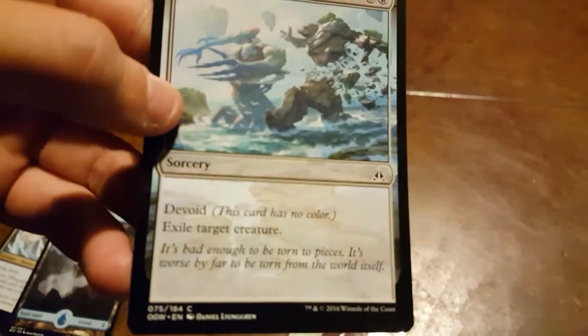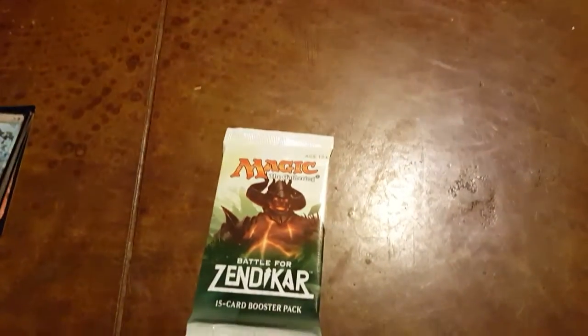I just opened up two Oath of the Gatewatch packs. I didn't get anything really great from them, but I didn't get really bad stuff either. Some cards I do like is this Exile Target Creature card — it doesn't take too much mana. I've got some creatures, a couple mana, and some other good stuff. So let's get to opening this.